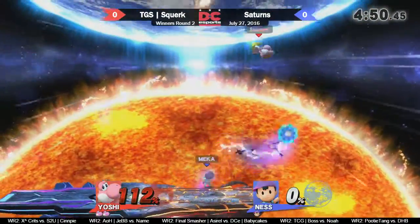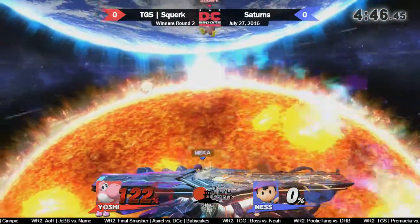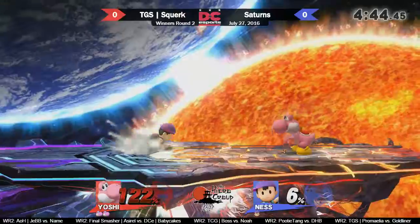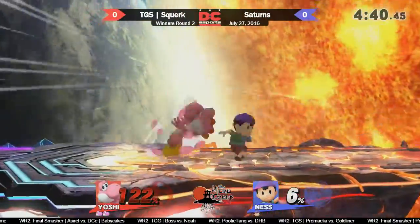The thing is, I see a lot of Yoshis — they go for it and they don't really get the spike hitbox. But Squirt, I see him get it all the damn time. All the time. Yoshi's dunk in the air is pretty good.